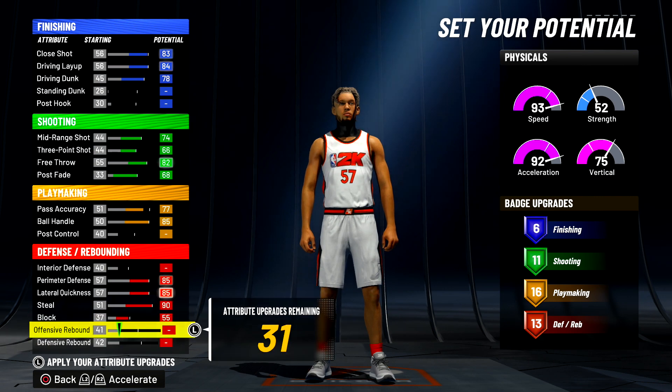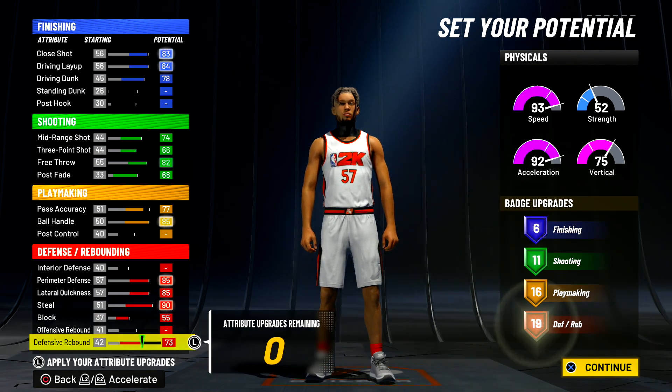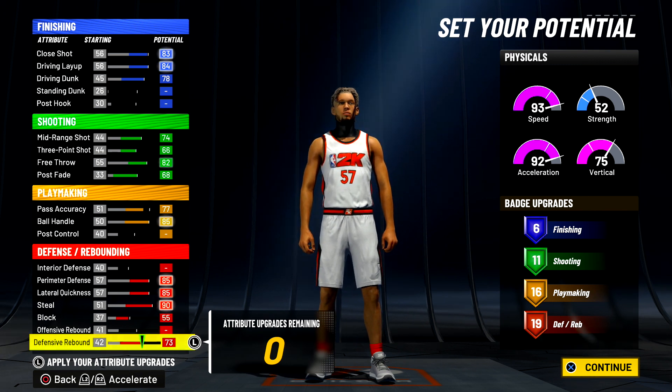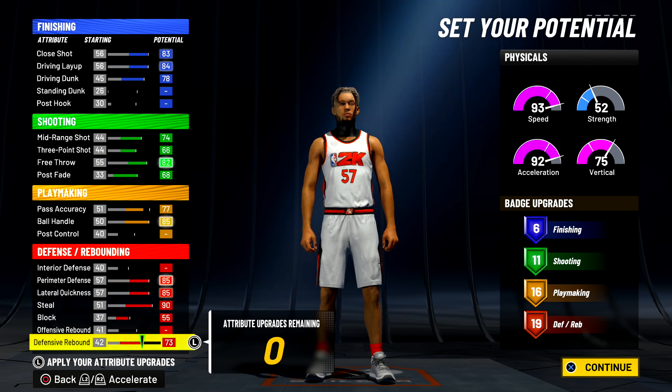Max lateral quickness, steel all the way up because you want to get those steals. Put 55 block — don't max out your block. Then put the rest into defensive rebound for a total of 19 defensive rebound badges.